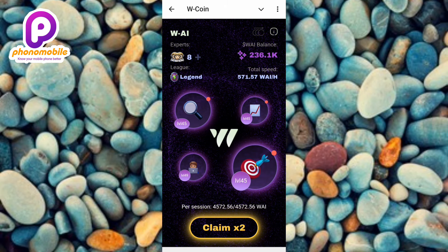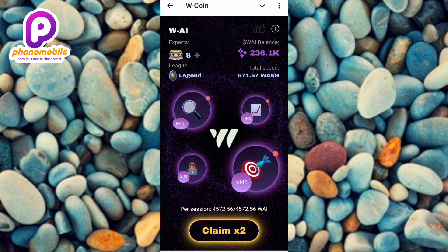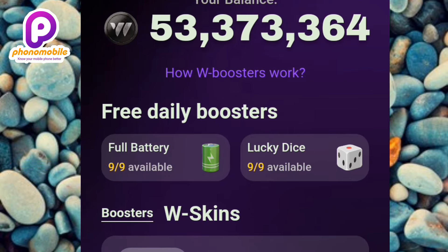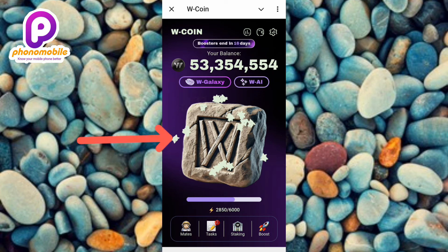Here in my W Coin mining app I can claim times two of my W AI reward — you can see it right there. I'm claiming times two of my reward, and also for my free daily boost, as you can see I have nine full battery and nine lucky dice, so I have nine chances to actually boost my reward.